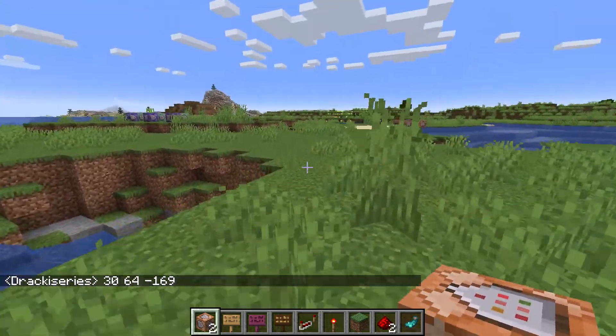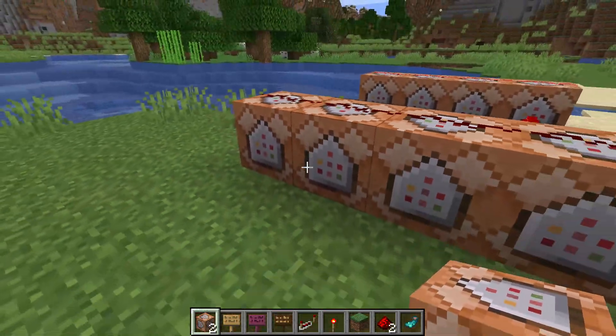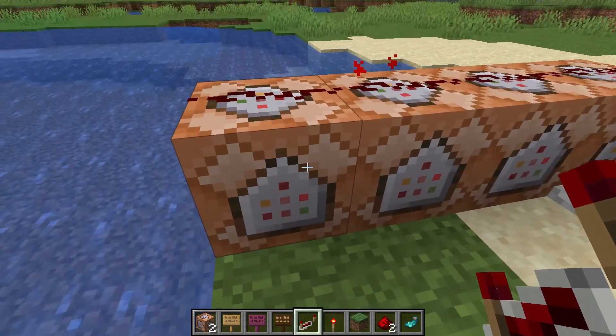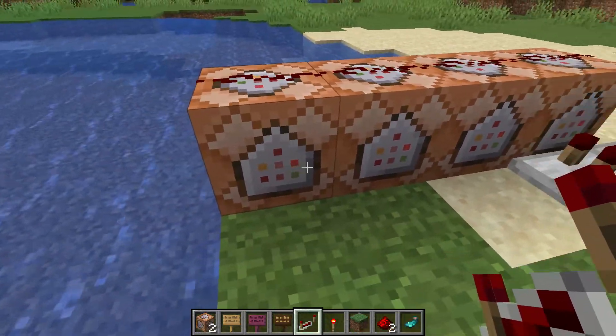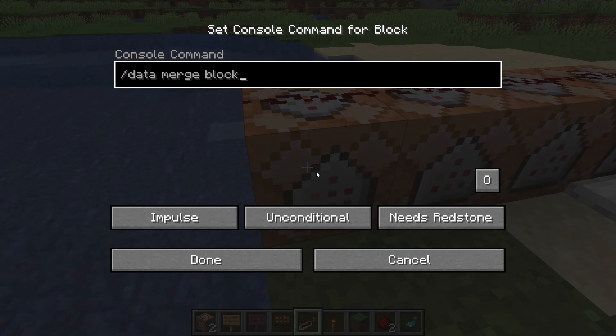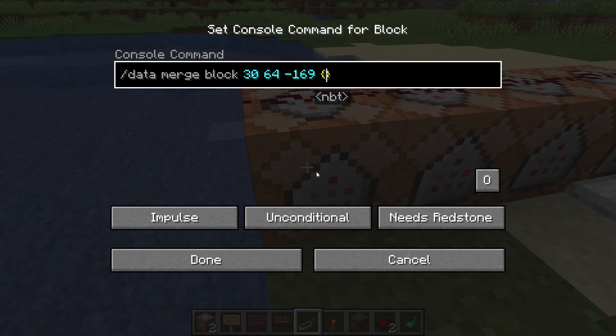Once you've noted that down, we can animate it very easily — I'll provide the commands in the description. Once you've got the coordinates, pick one side of the clock and set up the command that turns the glow effect on. The command is: /data merge block, then the coordinates — 30 64 -169 — then the data tag: {GlowingText:1b}. And it is as simple as that.